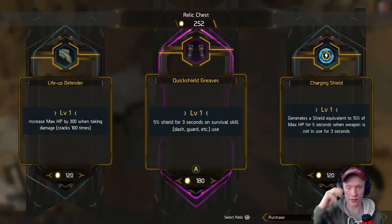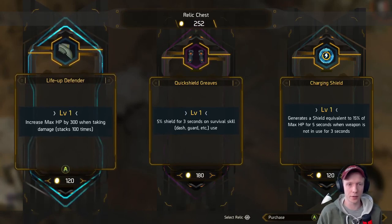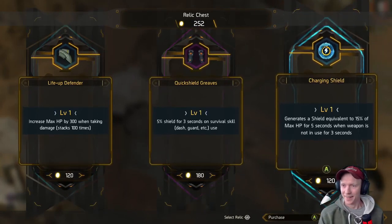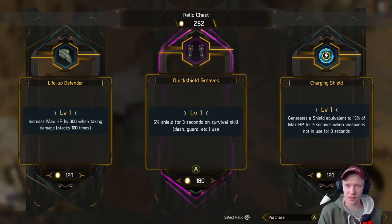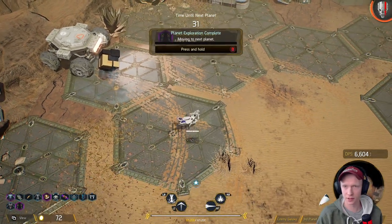Five percent shield for three seconds on survival skill use, dash, guard etc. — that sounds really good. Increase max HP by 300 when taking damage. When weapon is not used for three seconds — that doesn't sound that good. It's a small shield, but still five percent shield so five percent of my max health. It's a rarer one — it costs more money, that means it has to be correct. All right, we're ready to move on.